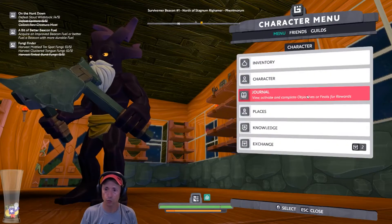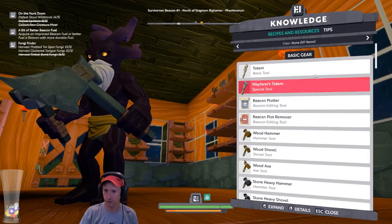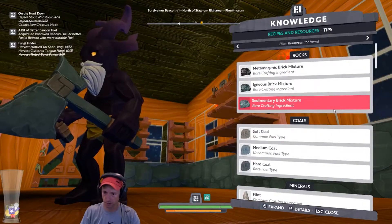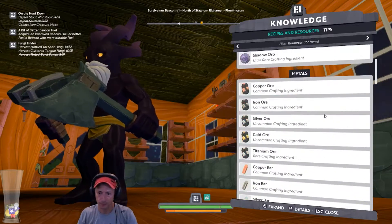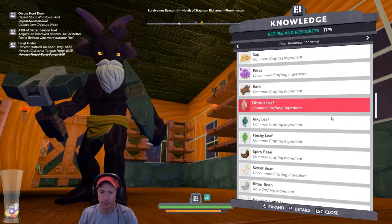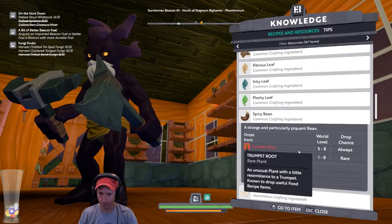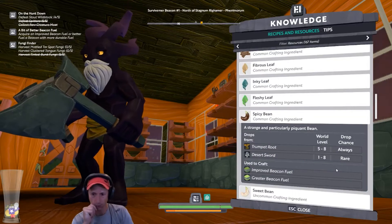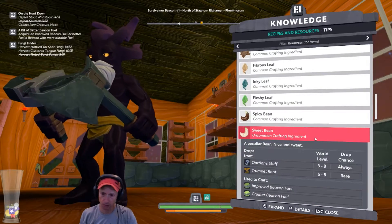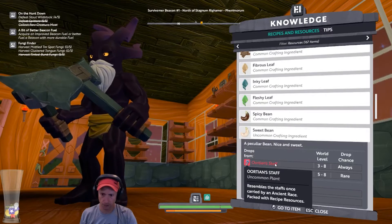I'm going to check the wiki while you answer. Can I search for this? There's a way to search here — tools, weapons, equipment, blocks, functional resources. I think these are resources. Let's see: vegetation — petal, bark, spicy bean. Spicy bean could be a drop from trumpet root or desert sword. And sweet bean — trumpet root and similar plants.